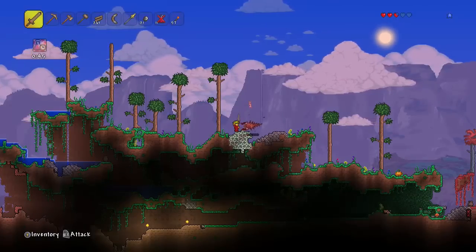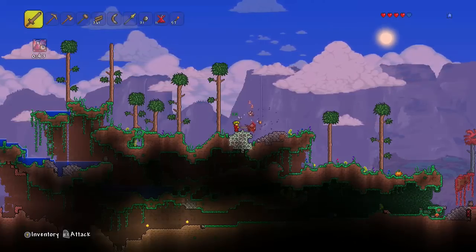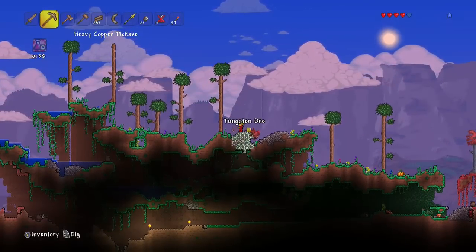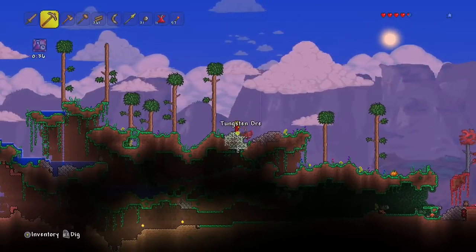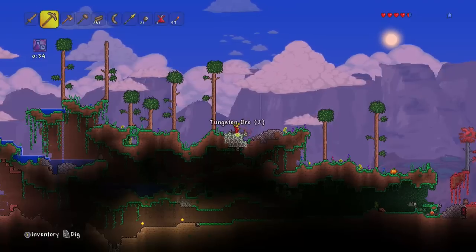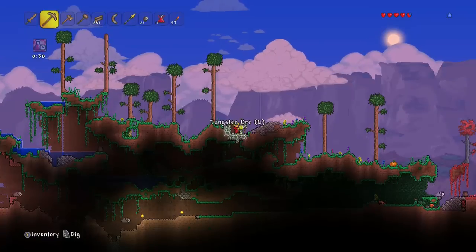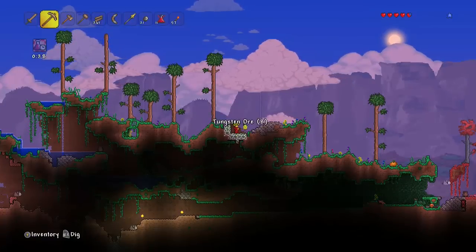I've got a vertebrae - I have no idea what that is. What is this? This is tungsten! What can tungsten do? Can you make things with it? I've never used this ore before - there are a lot of new ores in this game. There were more added in the last update I believe.